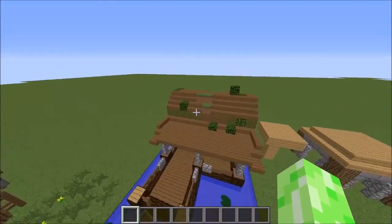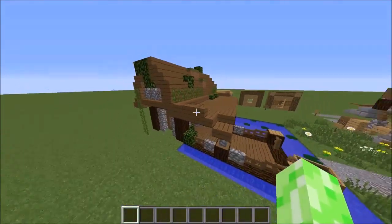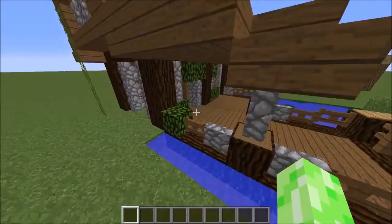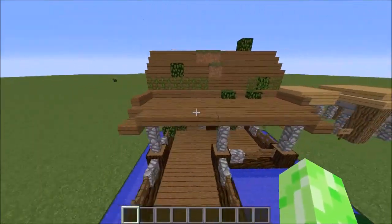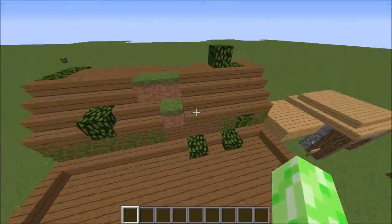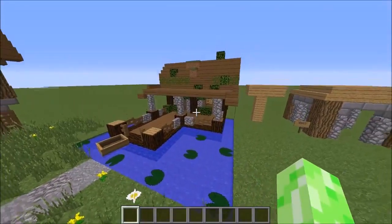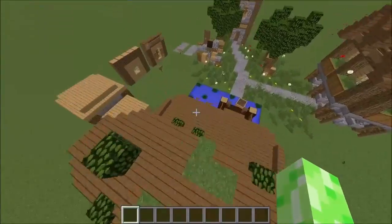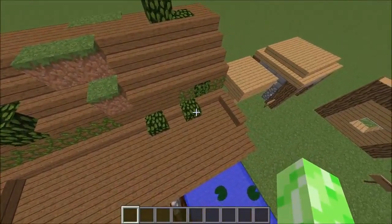Here's another type of detailing I like to call overgrown detailing. It's where you add a load of vines, leaves and grass to your roof to make it look like this build has been here a long time and is overgrowing. It lives in a climate which overgrows easily — this one is meant to go in a swamp, it's very overgrown. It's just another type of detailing to add to your builds.